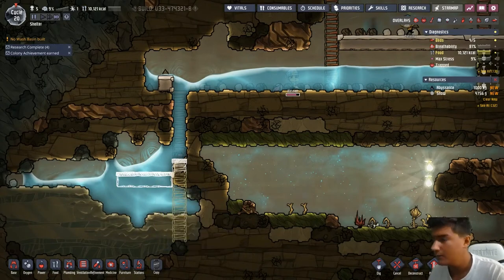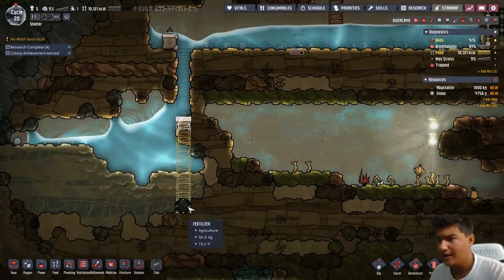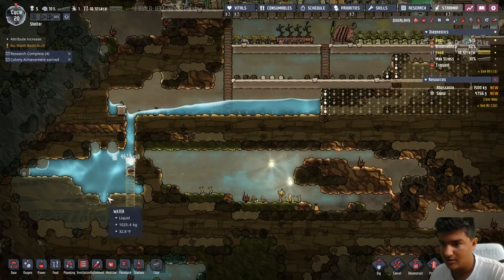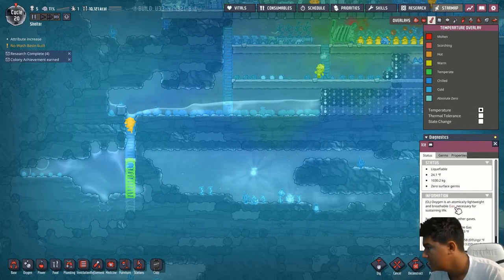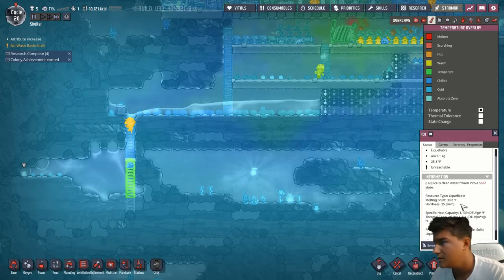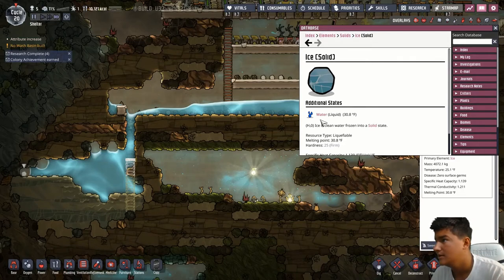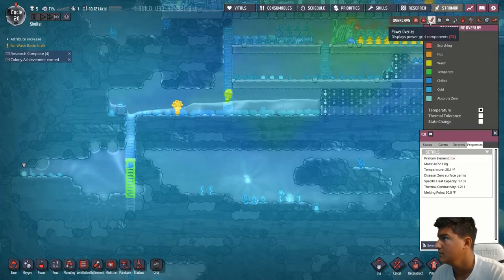Alright, so we finally made it down here and we're finally draining the basement. I'm going to remove that for now and just let this drain out into here. This is all ice, so it'll melt into more water eventually. So now we have this space opened up, kinda. It is melting — the water is warmer than the ice so I think it should melt. I'm trying to look at how hot it needs to be to liquefy — right here, 30 degrees Fahrenheit, so it should melt faster.